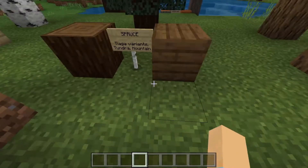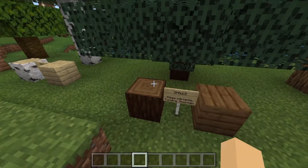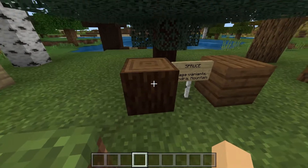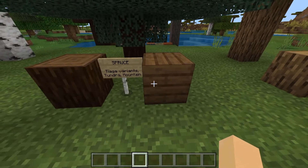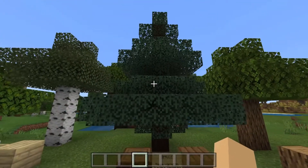Next, this is a spruce tree. I am particularly a fan of spruce. I love this milky chocolate color that it has, including the slightly reddish bark that it has, and then this is what the planks look like. These can be found in the taiga variants, snowy tundra, as well as wooded mountains.